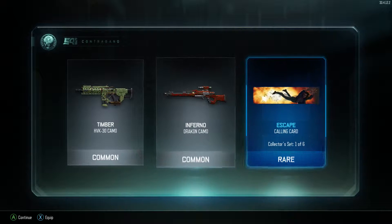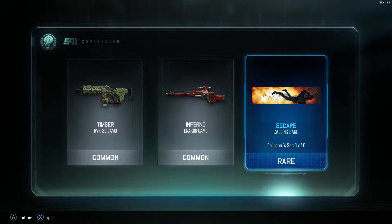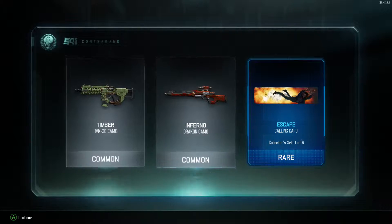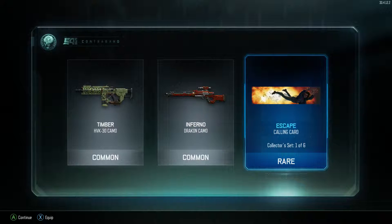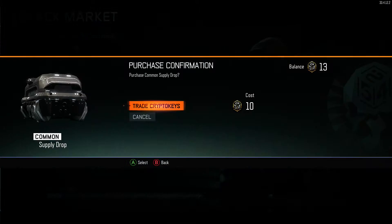Okay, so we got a rare calling card — it looks like an escape, it's called Escape. Apparently it's a collector set, 1 of 6. And we also got an Inferno Draken camo, and a timber HVK-30. I actually use the HVK-30, so I can probably put that on there. It's cool that we got a rare already. And with our last one, let's see what we can get from that.